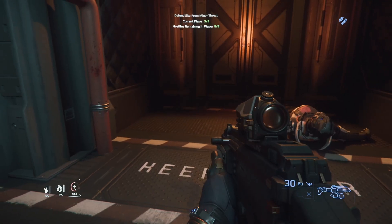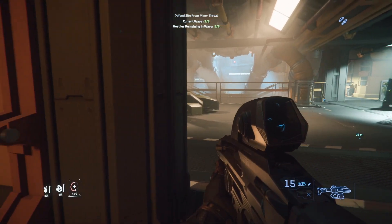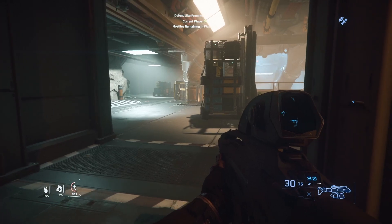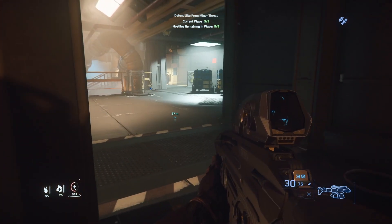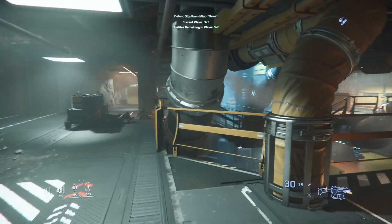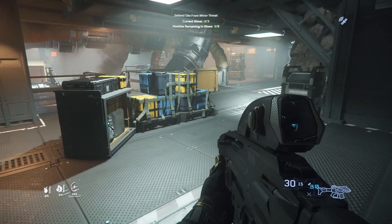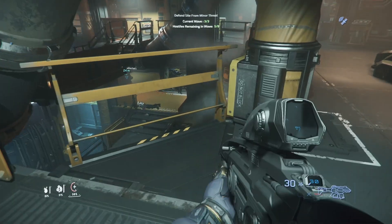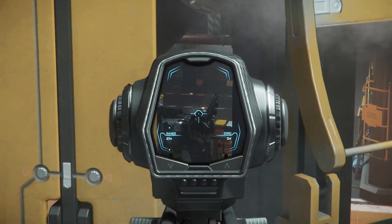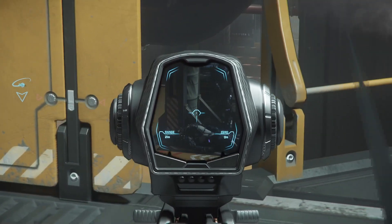CIG continues to iterate on the NPC characters, and all the chatter you hear from the guards and the Ninetales really helps build the atmosphere as you're sneaking or running around bunkers. It does feel like this particular aspect of the game has never been so polished. It gives me high hopes for the coming year, and it's a really great note for CIG to end what's been a trying year.